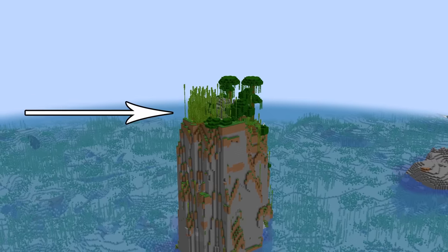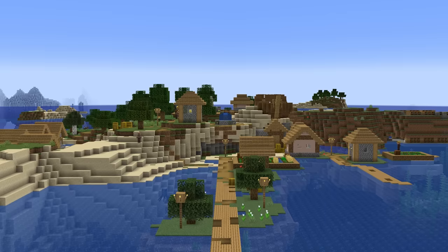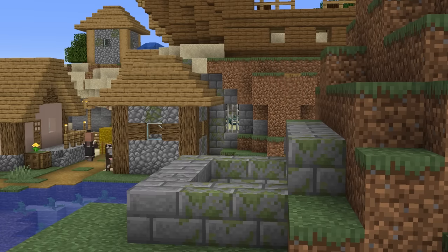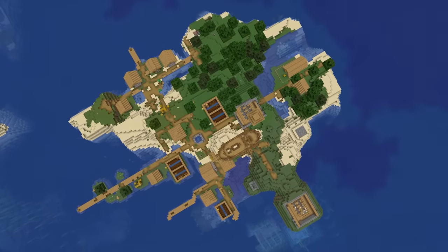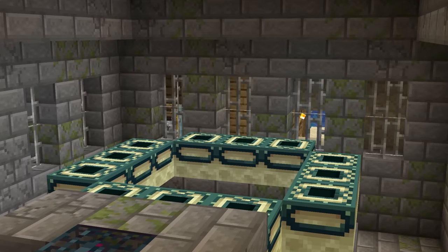While that would be considered a lonely place to live, this seed is the complete opposite. Inside of this village, around every corner, there is a different surprise — from shipwrecks and ocean monuments to a literal stronghold with the portal room inside of a village home. It feels like the villagers went and made all of these structures by themselves.